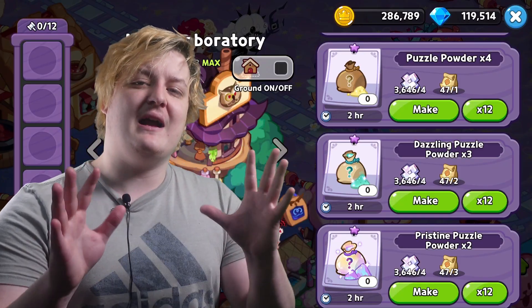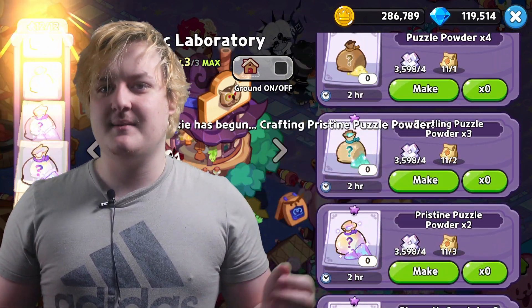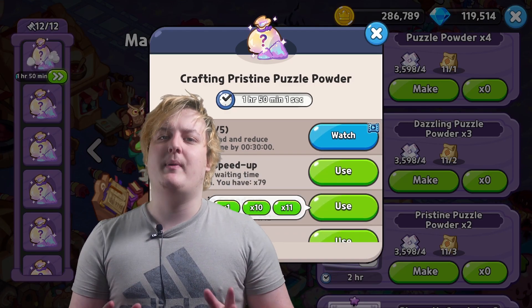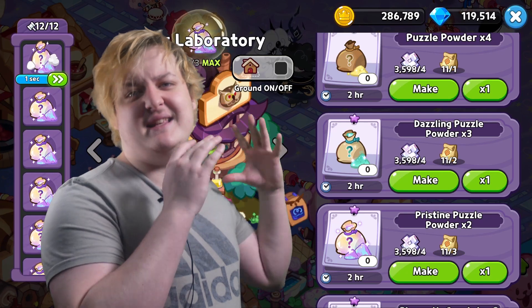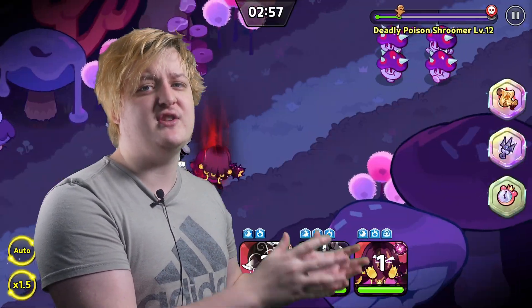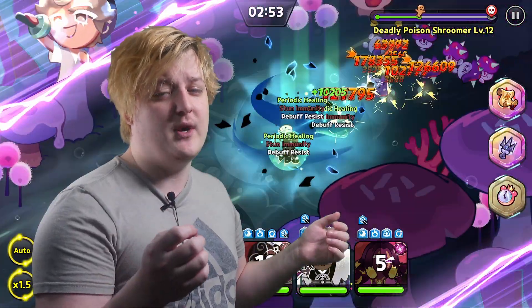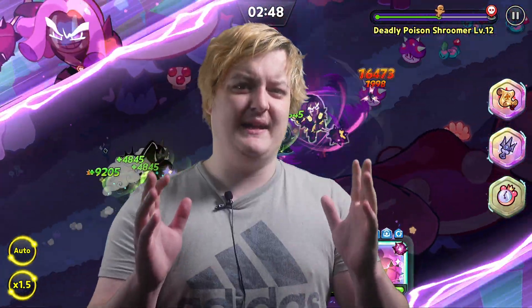The fourth best way to get skill powders is using your Magic Laboratory to craft them. You unlock it around level 10-20 or so, and once you have it you can start making skill powders whenever you upgrade it. The problem is you get random skill powders, so you can't craft a specific one you need — but it's useful during down periods with no events.